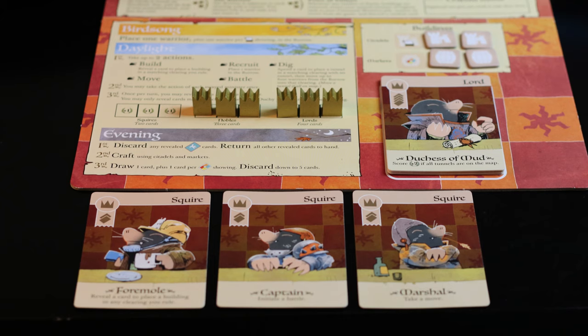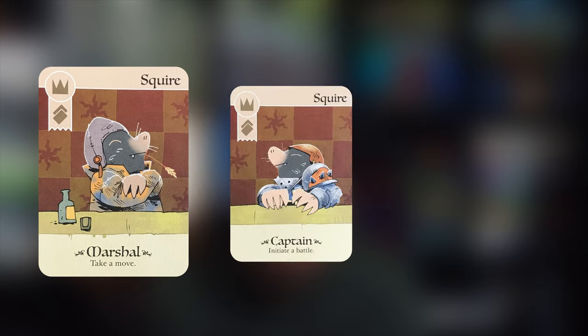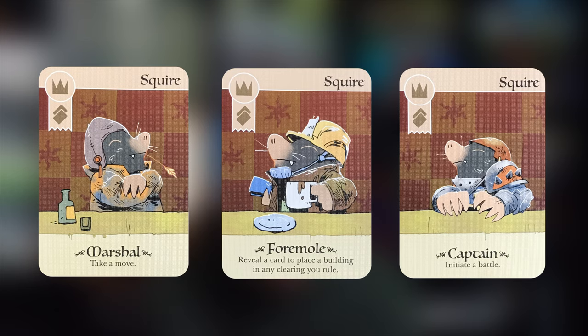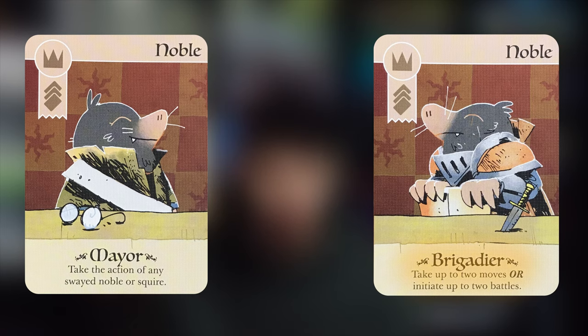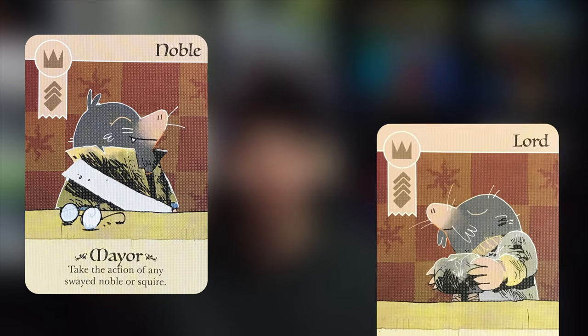Getting extra actions is so important when playing the Duchy. I like to get all of the squires first as my ministers — the Marshal, the Captain, and the Formal. Just these three cards let you take a move, initiate a battle, and reveal any type of card to place a building in any clearing you rule. Then from there, start working towards nobles and lords. A particularly powerful combo is the Brigadier — which lets you take up to two moves or initiate up to two battles — and then use the Mayor to duplicate that ability, which is also great for duplicating any of your lords for scoring a ton of points toward the end of the game.